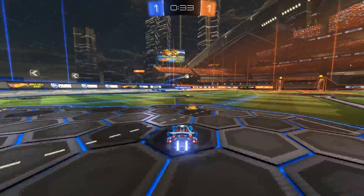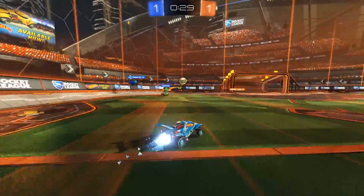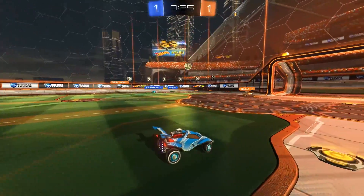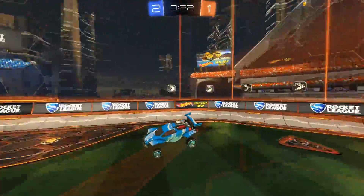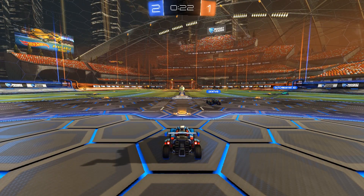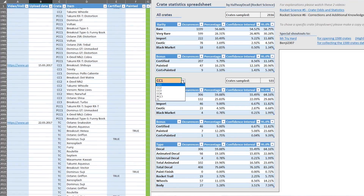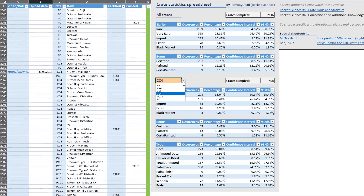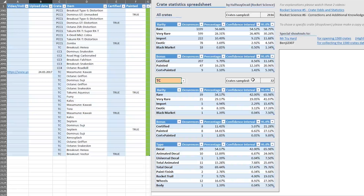On the video, multiple people were commenting that there might be some upload bias, meaning some people might only upload their crate opening if they get good results. While I try to shy away from small openings, I cannot guarantee 100% that there was no bias in my data. This is why I've started a brand new spreadsheet with very strict rules, where I collect the data structured in a better way, which will hopefully allow me to do some further analysis in the future. For now, the dataset is too small to show any conclusive difference.